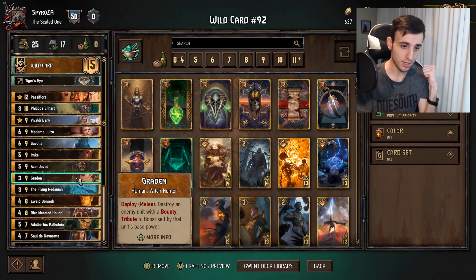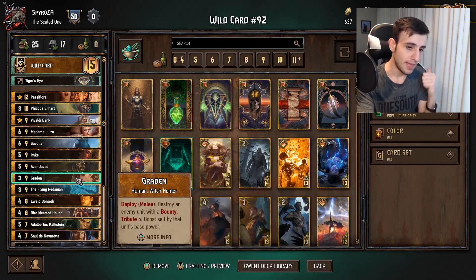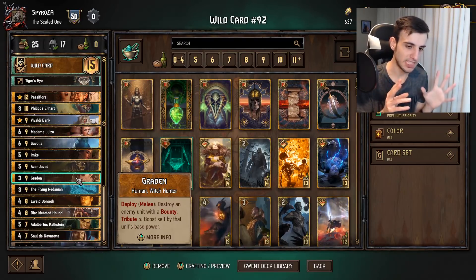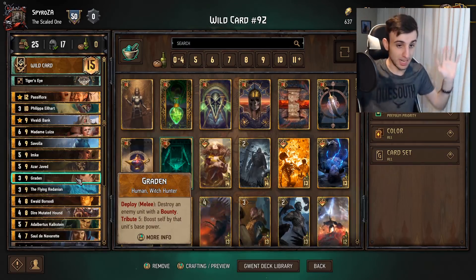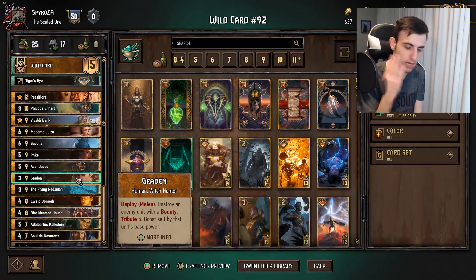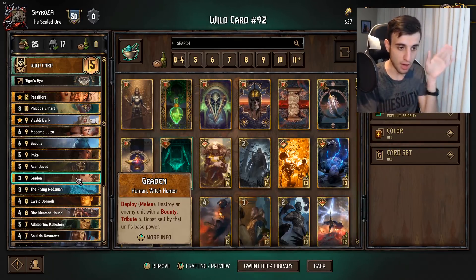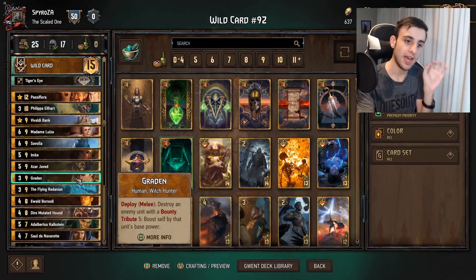When you kill a unit with a Bounty (via Slander), you gain coins equal to that card's base strength — so that's a huge point swing. However, if the card is less than five power, don't use the Tribute. If you kill a three-point card with Tribute five, you spend five to get three coins back — not worth it. Only use the Tribute when the target is five power or higher. There are exceptions, but that is typically the rule.